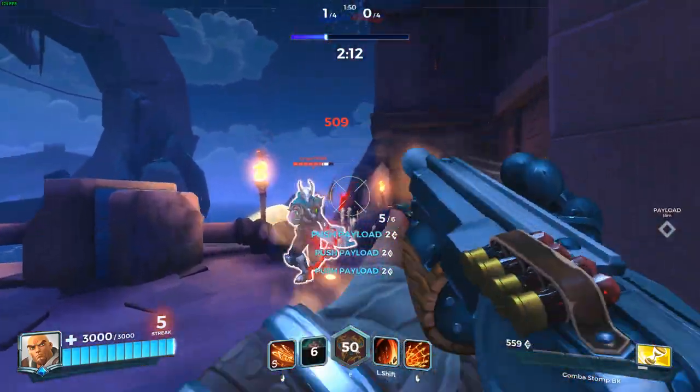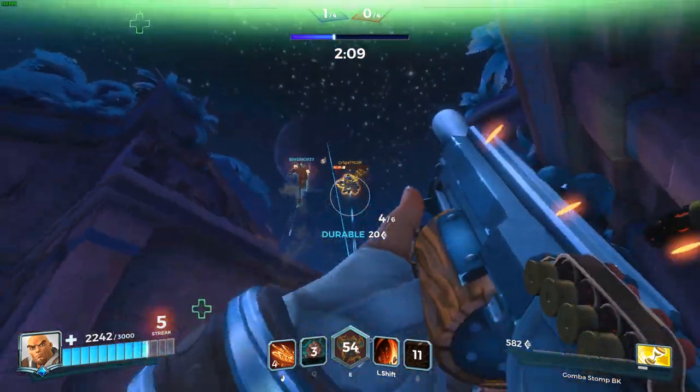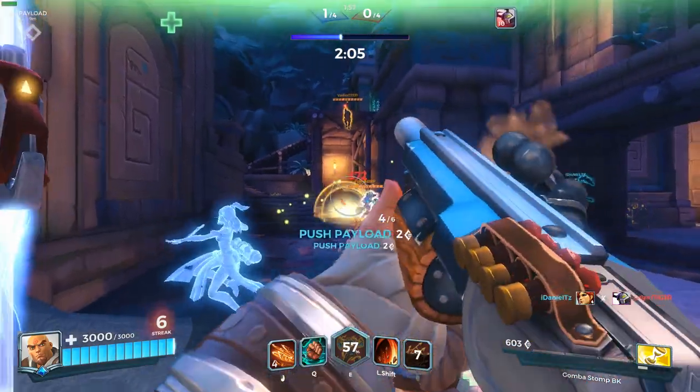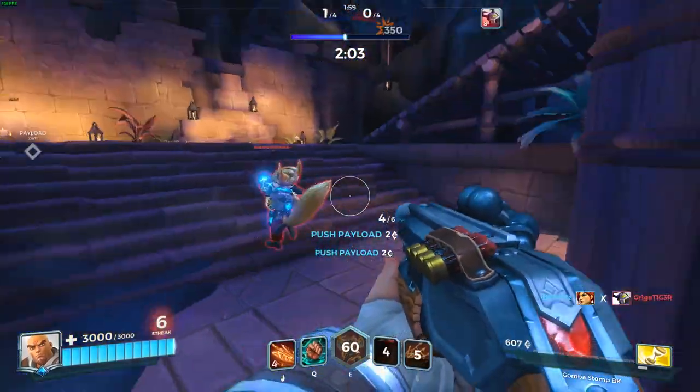If you can land Buck's net shot on damage and support champions, they are usually sitting ducks for your shotgun. Nessa, for example, is one of the easiest targets Buck can go after. Drogoz is also a great target — from personal experience it is really hard as a Drogoz to hit a Buck when he is in mid-air.